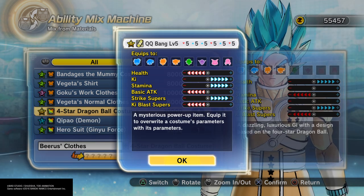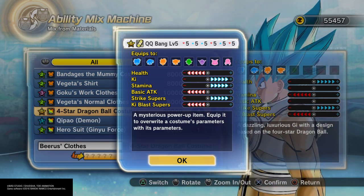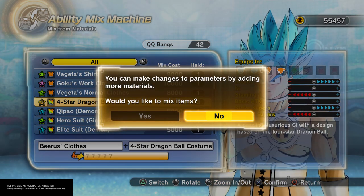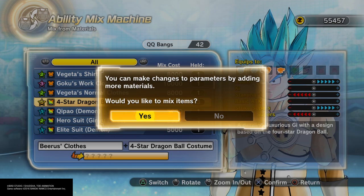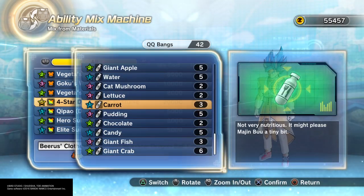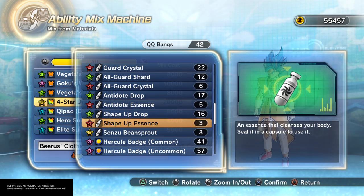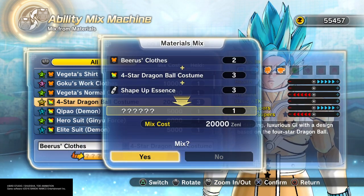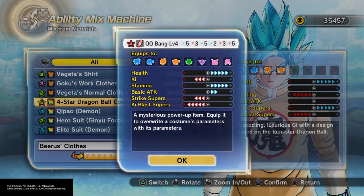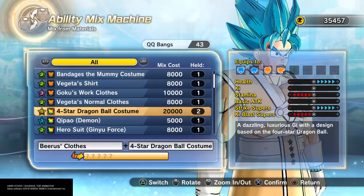This one's actually good too — I may actually equip this on my character. Wait, never mind, it's strike supers I'm looking at. But anyways, you can do it again and it already shows you what it is. Apparently it doesn't show the preview because it's mysterious. Now we're gonna do this again with a capsule to see how the outcome will be — we're going to use a level 4 shape-up capsule.